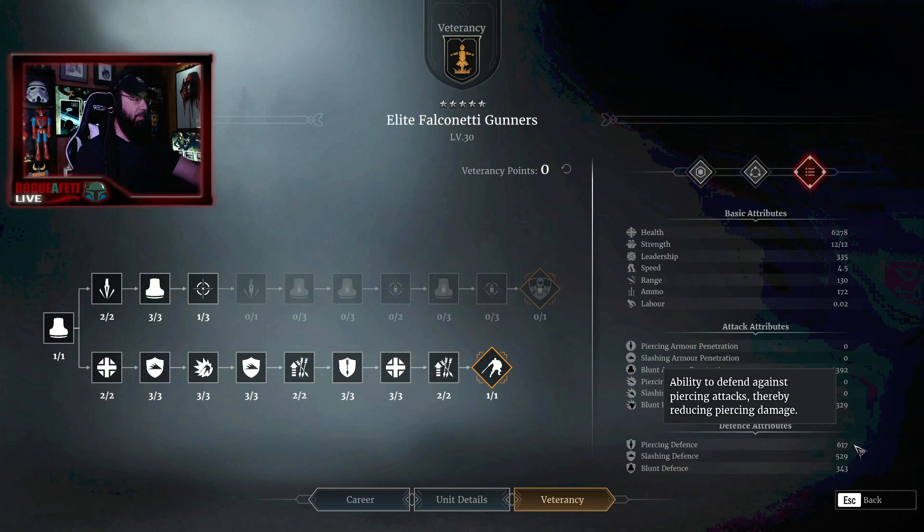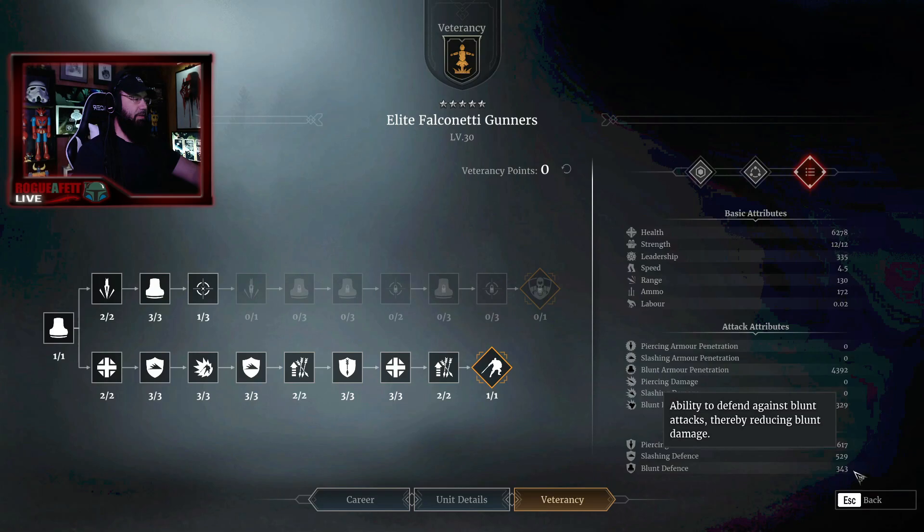A lot of this has to do with the doctrines we put on there — we'll get to that in a minute. Slashing defense is 529, not too bad. Blunt defense is 343.